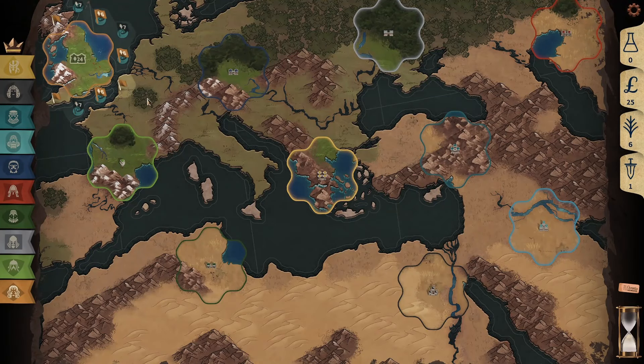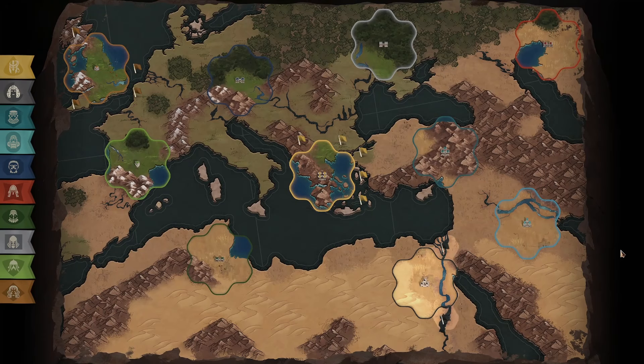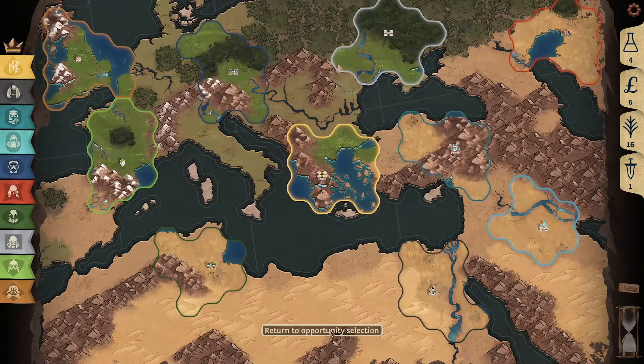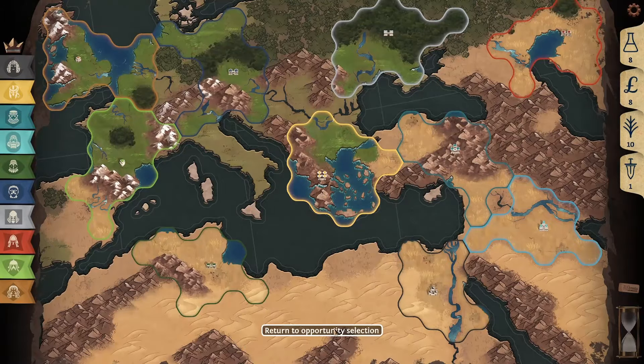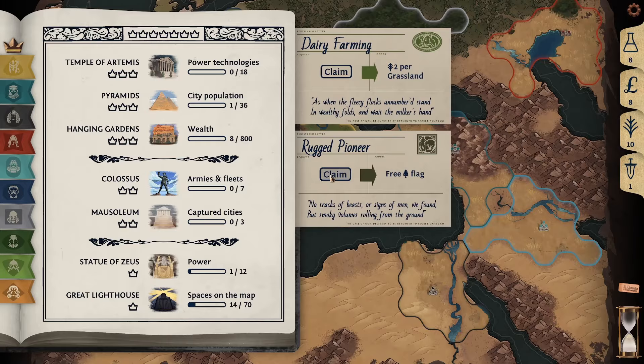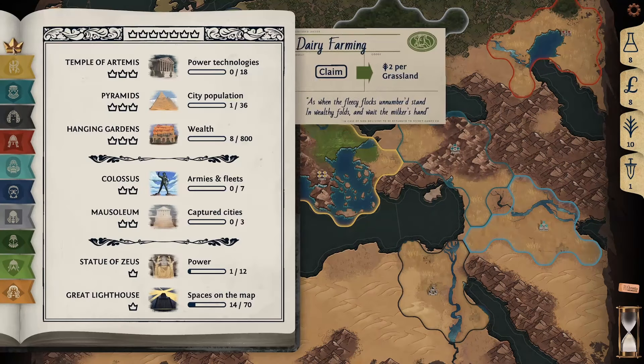That screen there with the science speaker is my research. You can use it to increase the yield you get from each tile, like more research — which you use to research those things — money, which you can use to spend on your military might, food, or more research. And then food, which you use to buy new tiles, like what I'm doing right there, and expand your cities or build new ones.